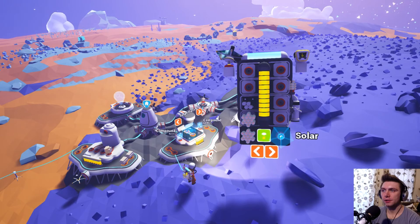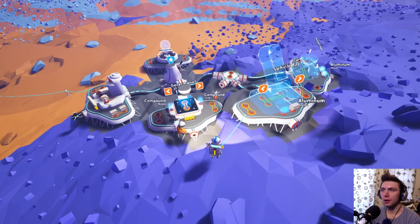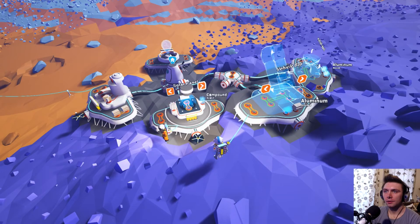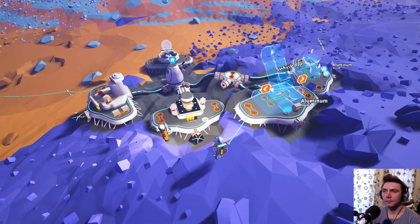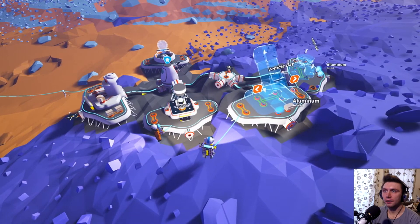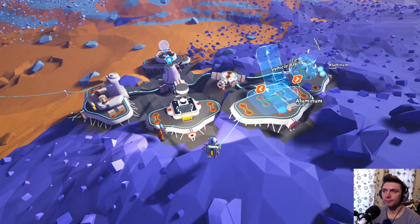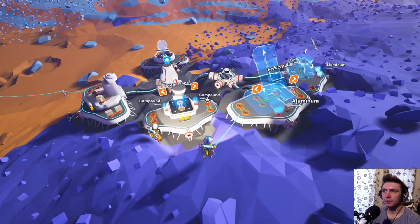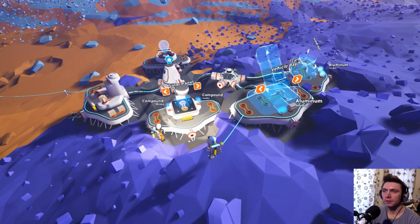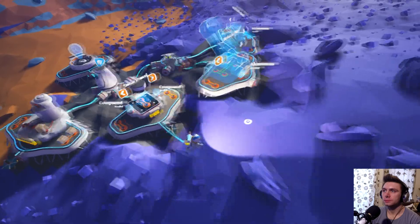Can we make another one? The printer — you put two bits of compound in and build a solar panel. Is that a bigger one? Yes. The one you built uses one stack, this one will take up two but it'll power a lot more. So now we need aluminium for the trade platform and vehicle bay. Once we have the vehicle bay we can build a truck. We already have one aluminium.